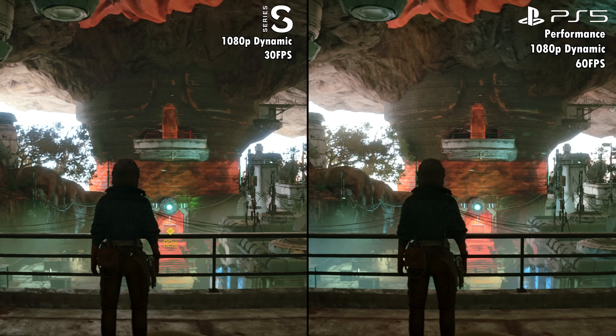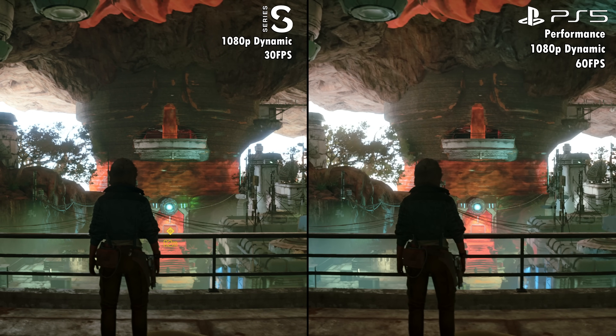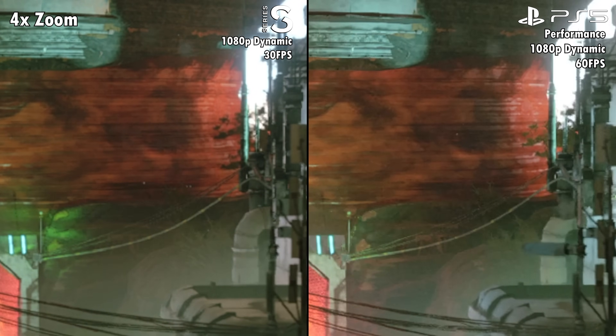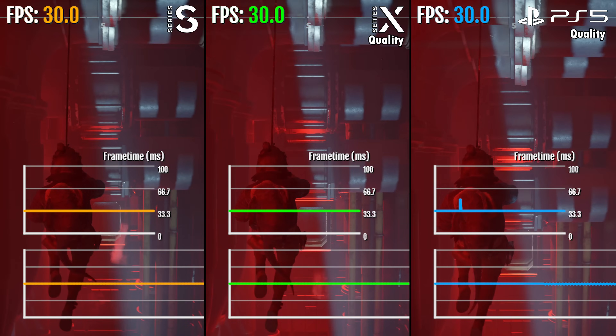Have a look at this — the Series S at 30 FPS looks similar to PS5 and Series X at 60 FPS. You can kind of see the detail in the background there; they do look similar side by side.